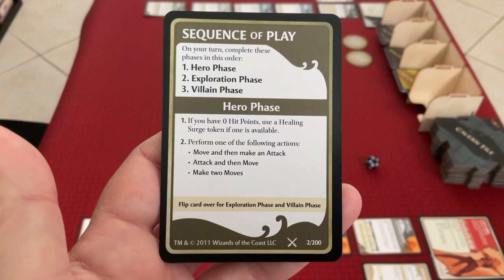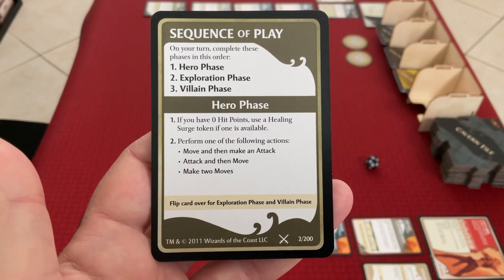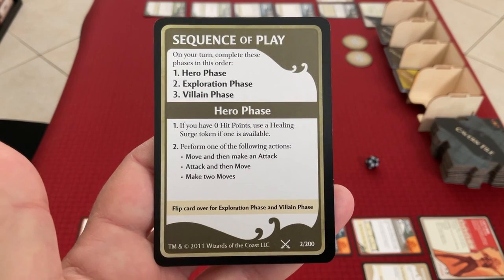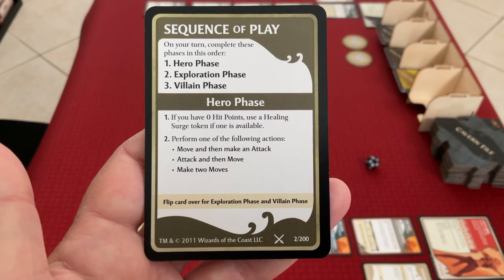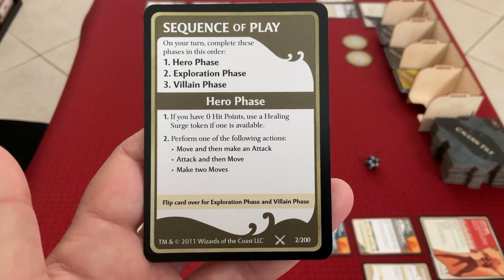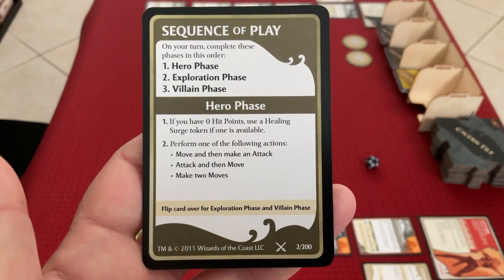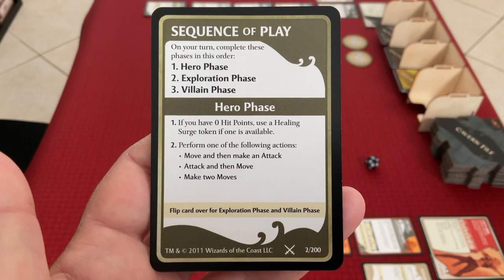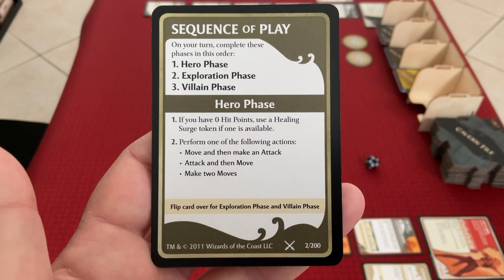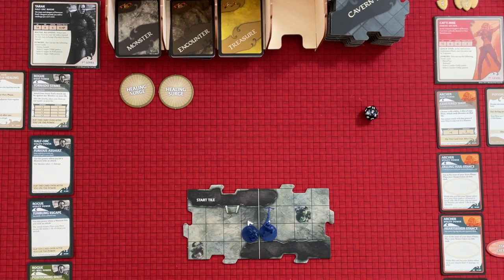This is the sequence of play. We're going to do three phases in order: hero phase, exploration, and then villain phase. For the hero phase, the first thing that happens is if you have zero hit points, you use a healing surge. We've just started the game so we are good. Then perform one of the following actions: move and then make an attack, attack and then move, or make two moves. There are no monsters to attack, so for our first turn Tarek is just going to make two moves.